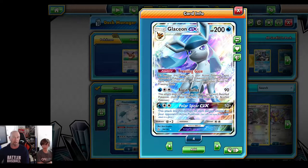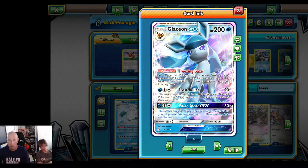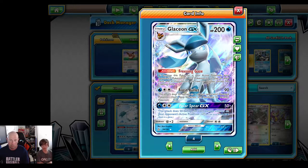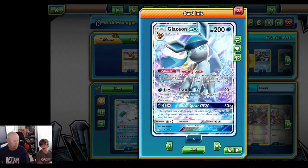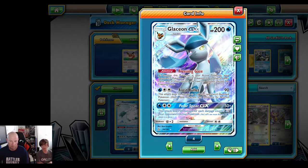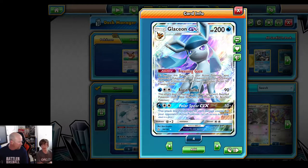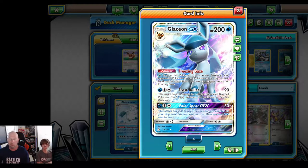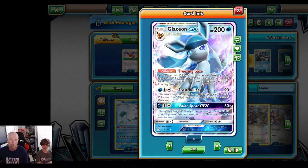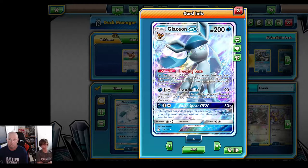Glaceon's Freezing Gaze is going to shut off all abilities — hopefully shutting off Lele and Brigette on turn one if we win the coin flip and get the water energy. Her attack is reminiscent of the old Night Spear. Polar Spear GX is good if you need a big KO: if you've got 30 damage on them, add a Choice Band and hit with Polar Spear GX to take a knockout on Zoroark GX or whatever else is the threat.